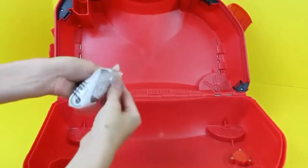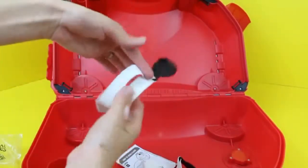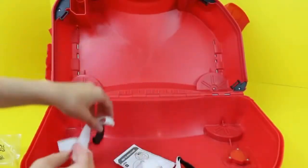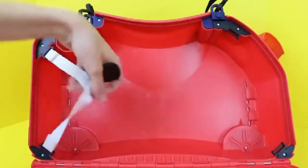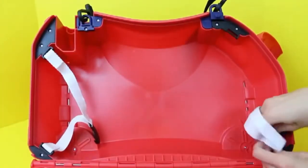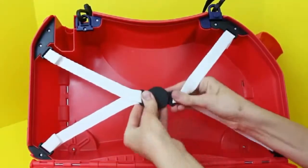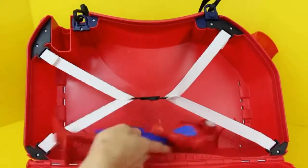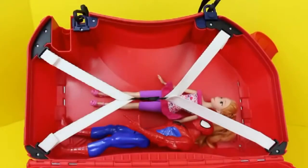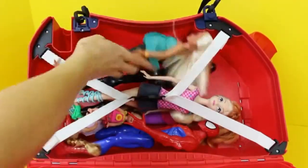It comes with straps for the inside of the ride-along slash suitcase — this allows you to keep the clothes or whatever you pack in there nice and tight. The straps are also very simple to attach and detach. With the straps in place, now it's time to load some clothes or toys — like Spider-Man, Anna, some Disney Frozen kids, another Spider-Man, Elsa, don't forget Barbie, and a whole bunch of other toys.